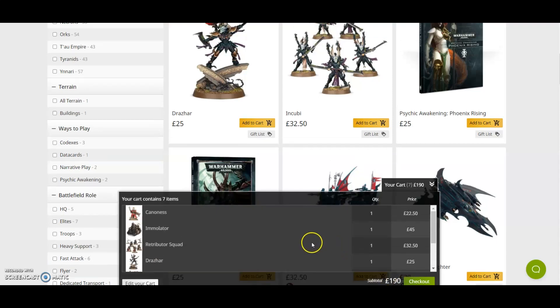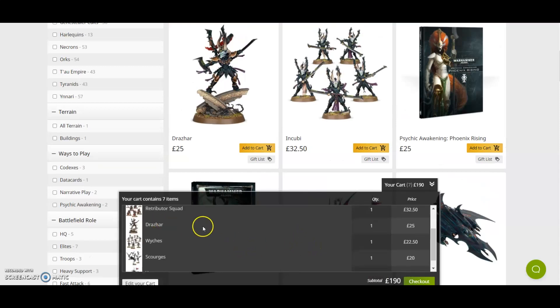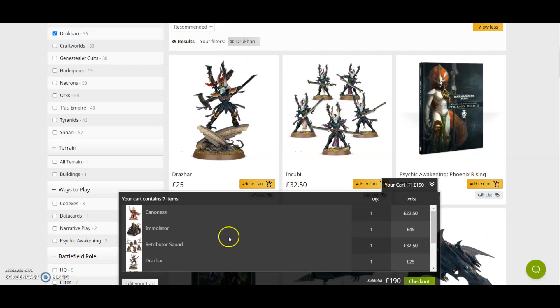Definitely worth getting — it is a bargain box. You'll be able to sell half, and these are going to be something people want. You could definitely go halves with someone, especially with the Combat Patrol being available the same day. Whichever side you want, it's an 85 pound saving at 105 pounds — you get a lot of miniatures, it's a nice box.